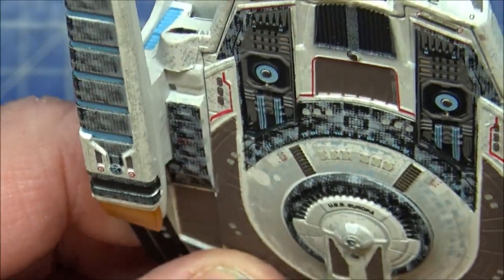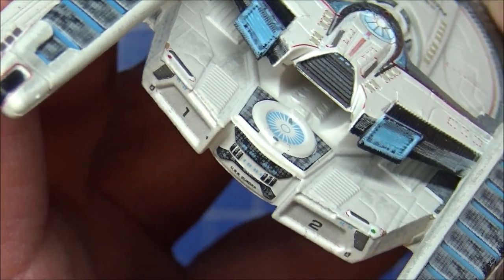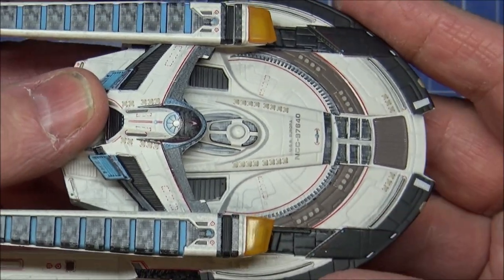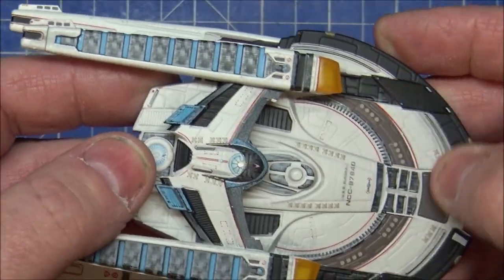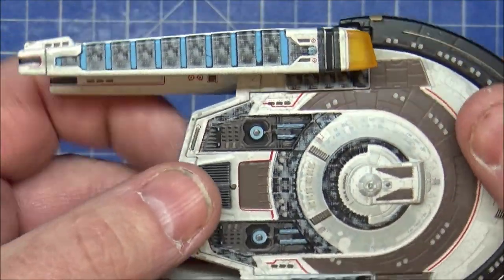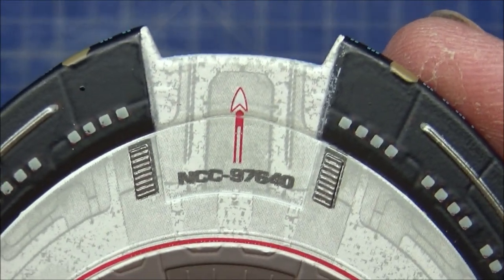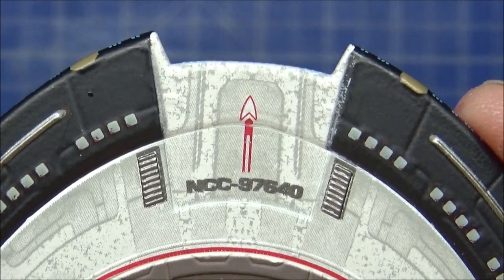The back section looks exactly like the USS Reliant — the Miranda class. It's so reminiscent of the Miranda class it's quite striking. The front section, however, looks quite a lot like the Sovereign class. So there's a real mishmash between the two styles: more of a late 23rd century rear and a late 24th century front. It's quite an odd marriage, but they've blended it well. The underside is nice, with just a little paint spill that you can barely see.